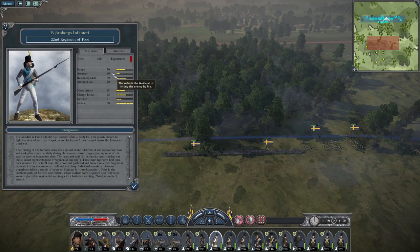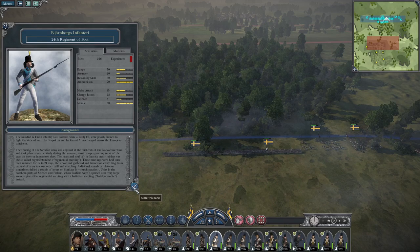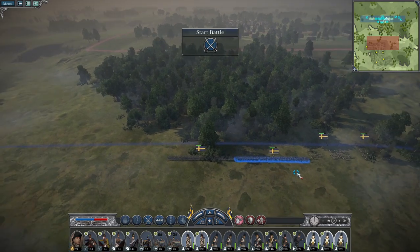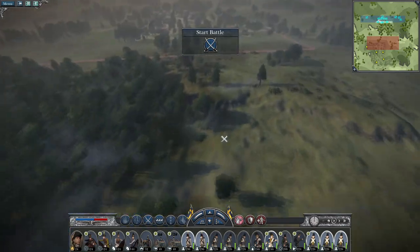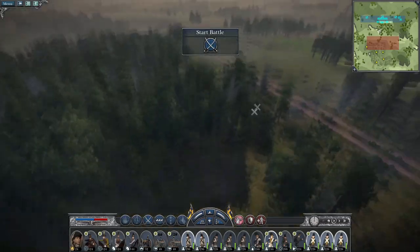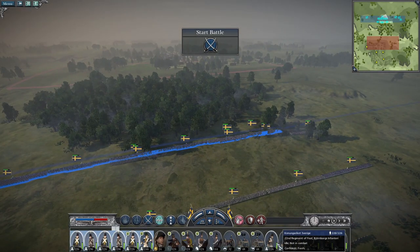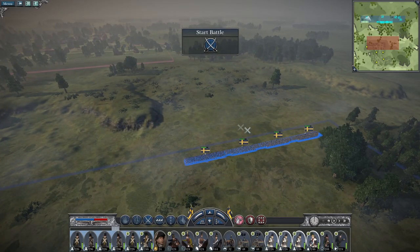The Bjornborg infantry is actually pretty good - standard accuracy 20, reloading skill 60, ammunition 70. Compared to the in Delta infantry, my Bjornborgs are just better. So I want to put my in Delta mixed with my militia, plus a unit of lifeguards - they're going to advance through the woods. I'm going to put my Bjornborg detachment plus a grenadier regiment advancing through this gap here.